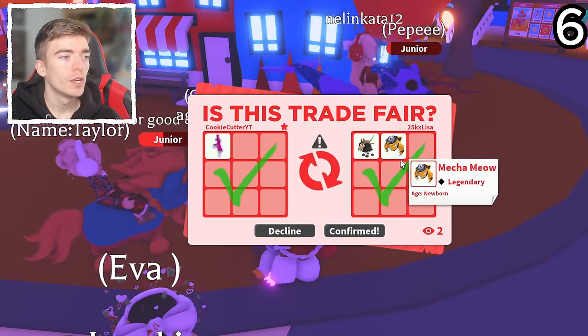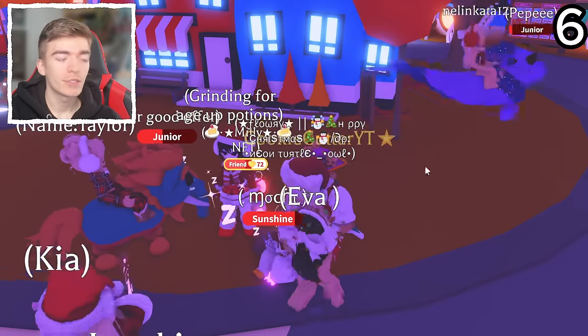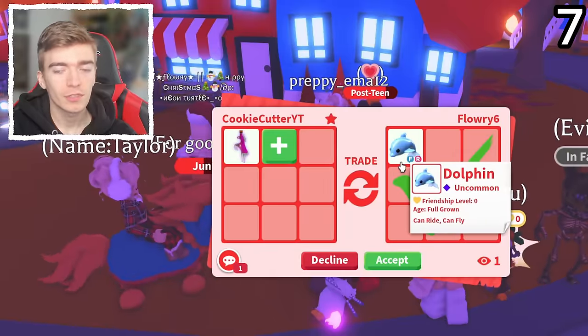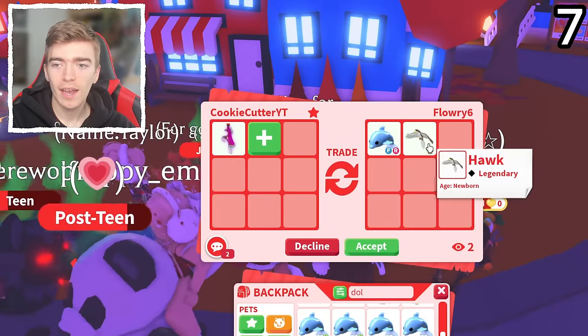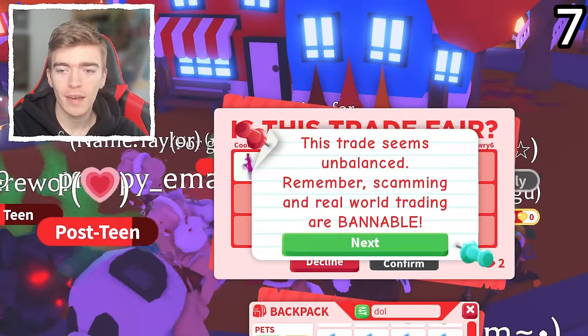Yes, that's right, I have four. Will they accept? They did — a Mecha Meow and a Dire Stag. That's actually a win I think. A Fly Ride Full Grown Dolphin — that one is definitely interesting, it's Fly and Ride, it's an old pet. And they added a Hawk. The fact they've added a legendary that's out of the game, I'll accept that.